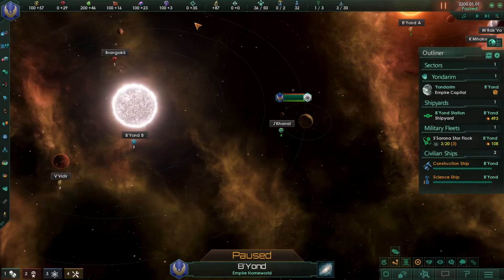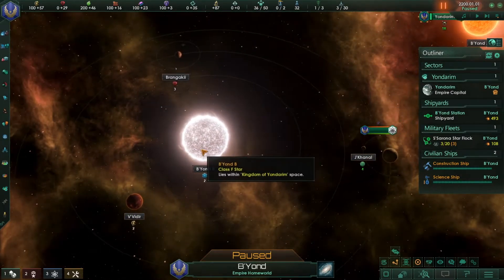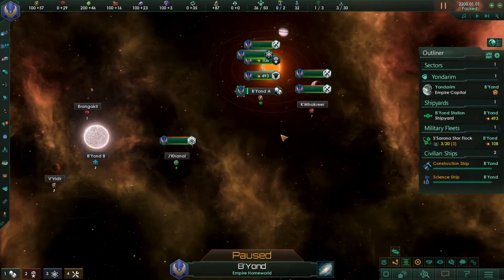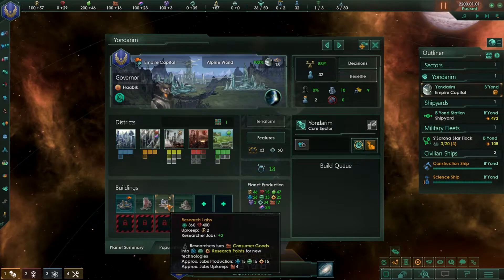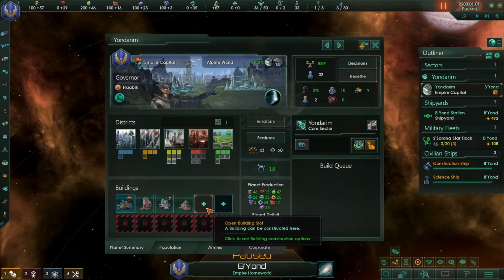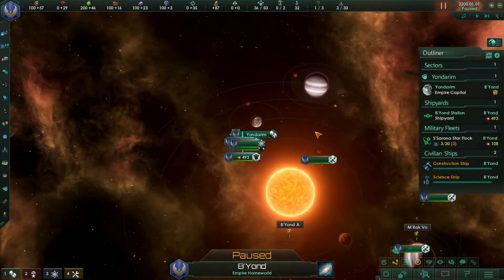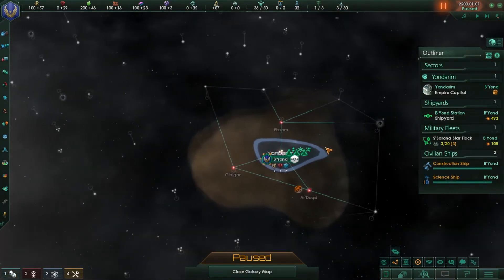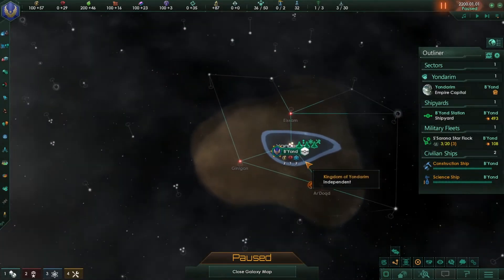The best way to increase research points is to build research stations on resource deposits or build research labs in your planet's building slots. I think I've covered most of the stuff about your planet and star system.